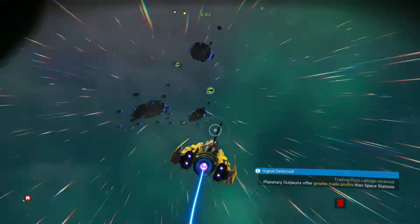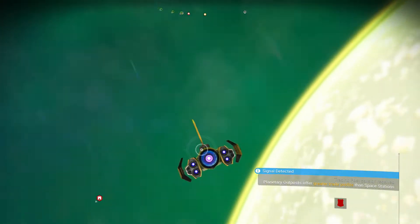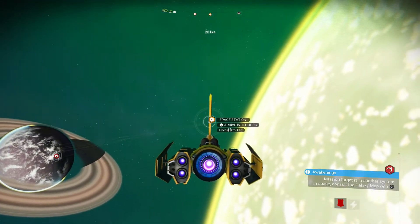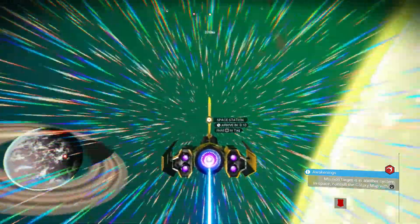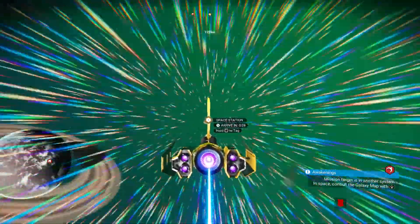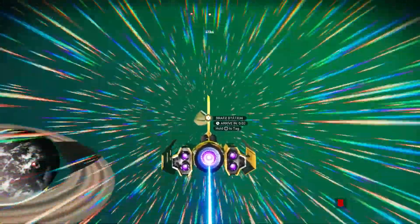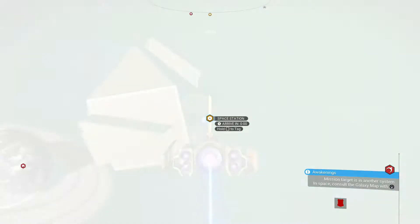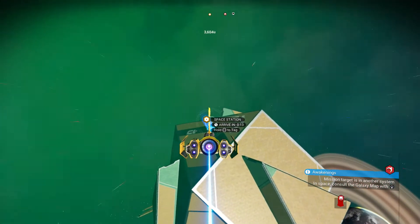Let's find the space station — should be on the horizon somewhere, edge of the planet, there we go. Without further ado, let's do this. Not too far away, let's get there quite quickly — and in we go.